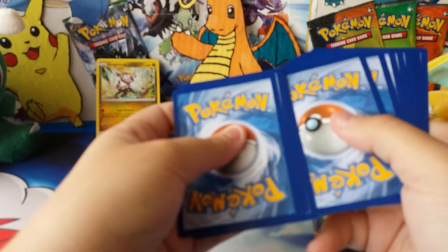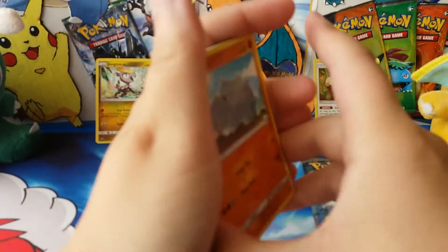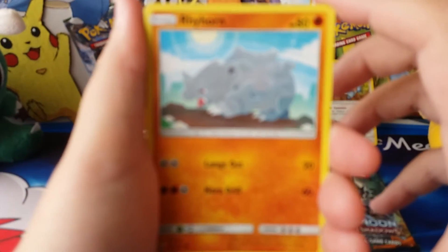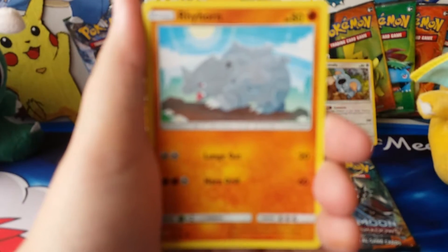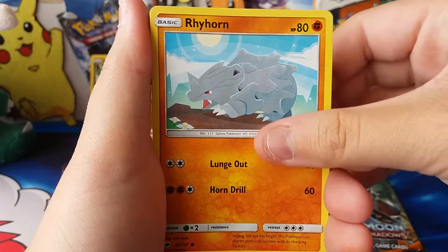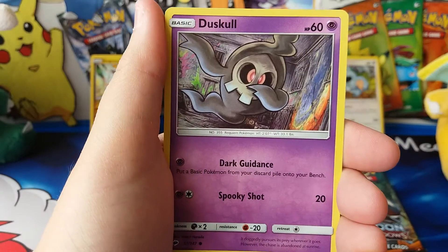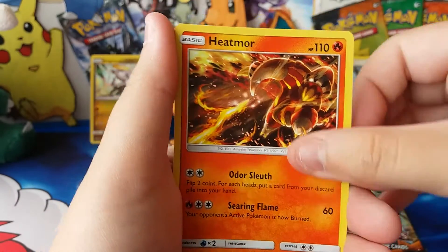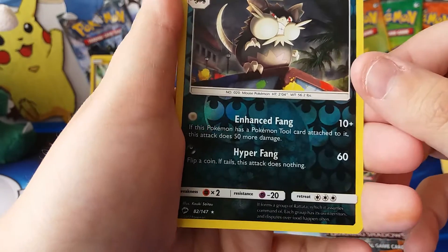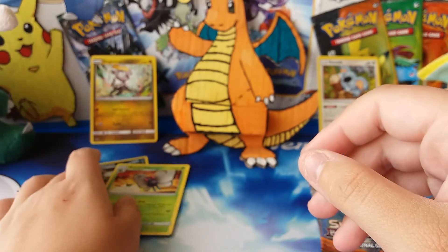It is only one blister, so I just buy them for the promo cards, not really for the booster pack. Starting this one with a Vihorn, Marill, Caterpie, Marowak, Duskull, Weakness Policy, Heatmor, Kirlia, a Reverse Alolan Raticate which is a Reverse Rare, and the Rare is a Butterfree.